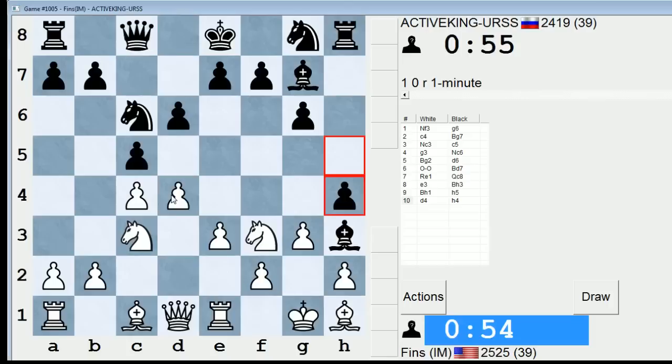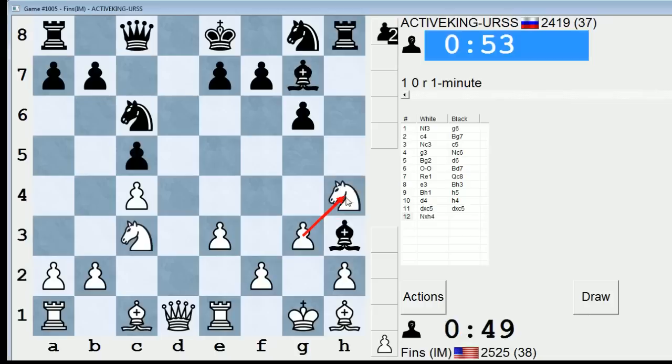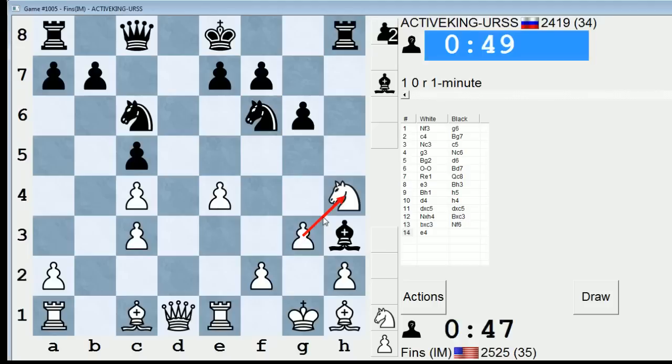Let's take this guy, because I'm not sure he's going to sack the exchange. If he does, that would be pretty gutsy. He chooses not to. So I'm still pre-moving Rxh4 to see if he does it. I'll try to play e5 if he doesn't.